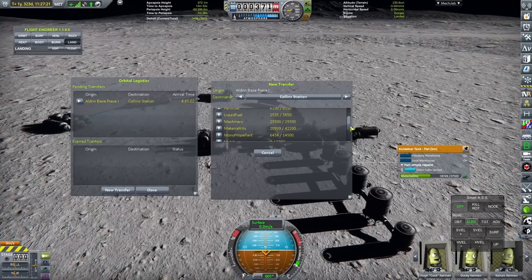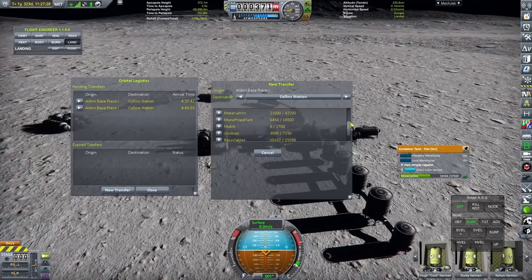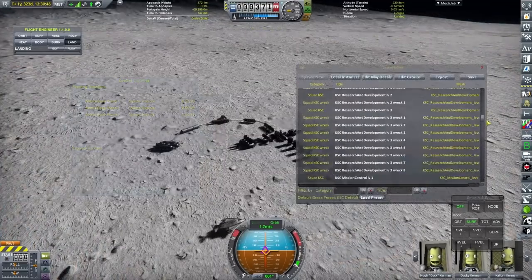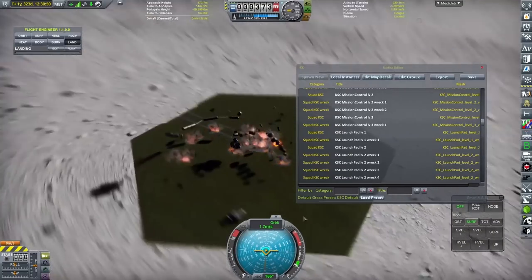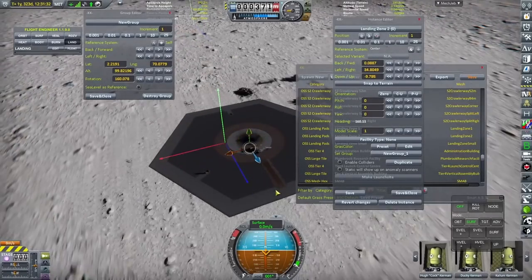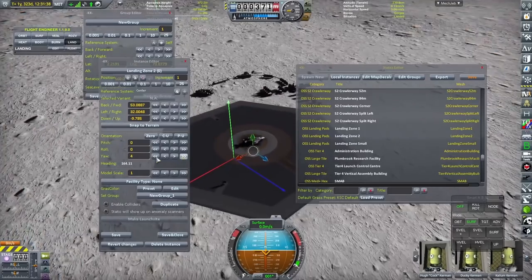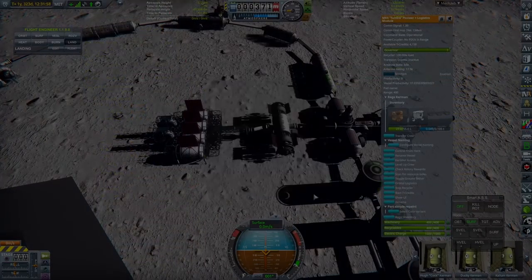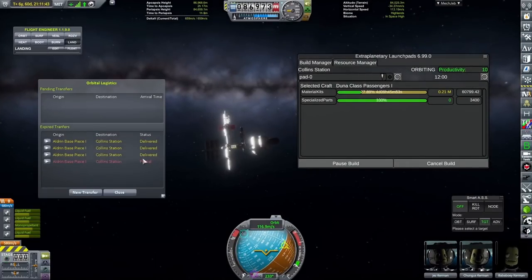Luckily, as we have set up before on Aldrin base on the surface of Armstrong, we are producing quite a lot of material kits. And in order to get those up to Collins station, I am going to use USI's orbital logistics feature — and apparently also blow up the entirety of Aldrin base whilst messing around with Kerbal Constructs. Not to worry though, I did do a quick save before attempting that and was able to recover the base rather safely and put down a helipad exactly where I wanted to.